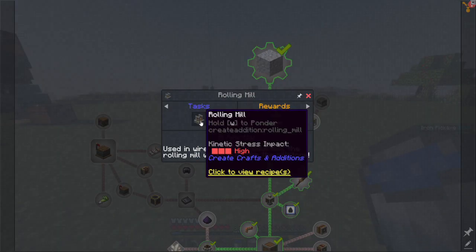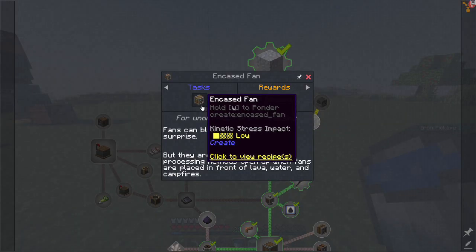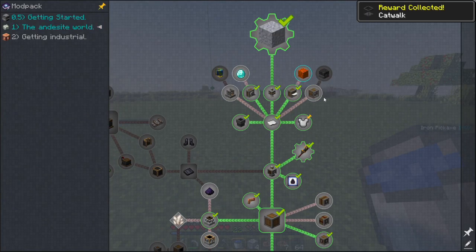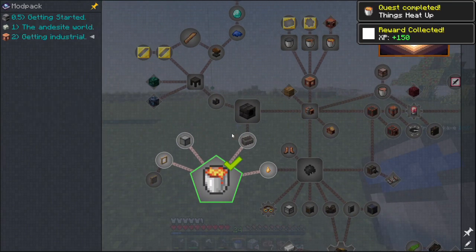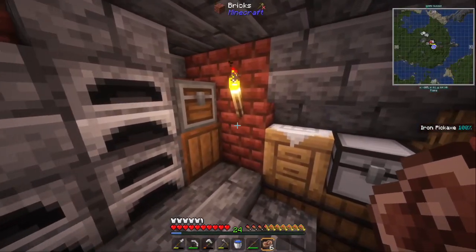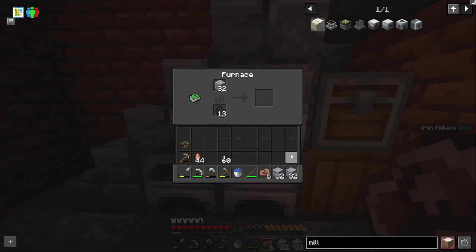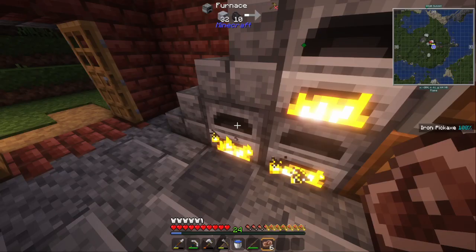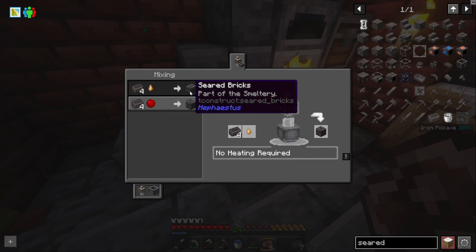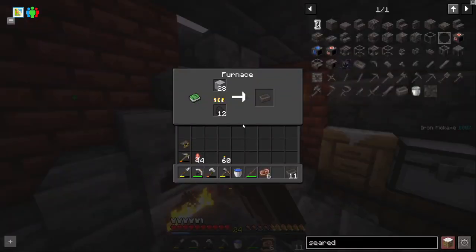Some other useful things are the encased fan and the rolling mill. The rolling mill makes rods, and the encased fan can blow things away, wash stuff, or smelt stuff. Right now I don't think I really need that since I'm getting into Tinker's Construct next and that uses a smeltery. We're putting away the Create stuff for now — let's smelt all of this grout. That grout will turn into seared bricks and with those seared bricks I can start the smeltery.